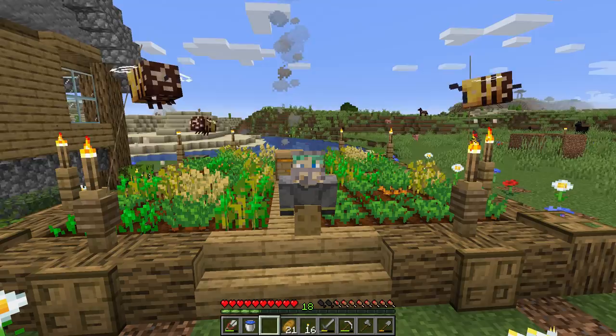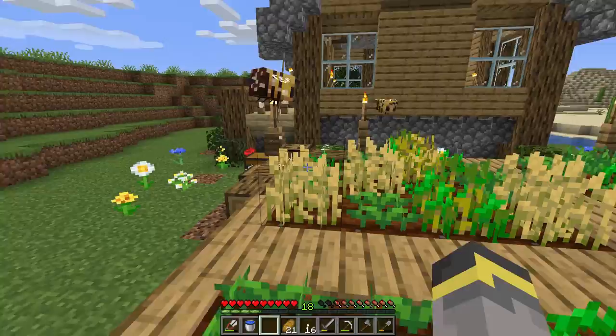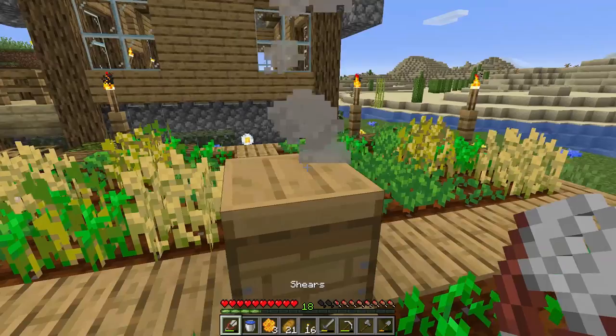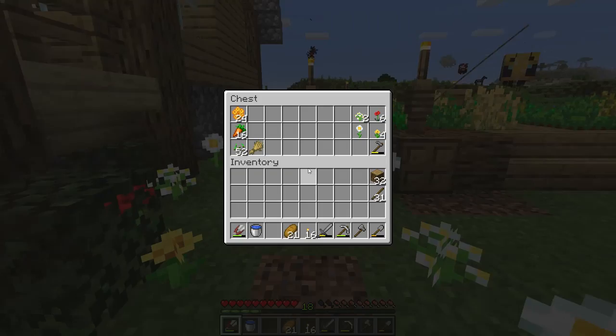Welcome back to the Minecraft guide. We're back at the bee-powered crop farm from last episode - things have been running well. In between episodes we got a quarter stack of carrots, not the best, but we're starting to stack up the honeycombs, which is really cool. I have a build in mind that uses honeycomb so that's definitely a good thing.